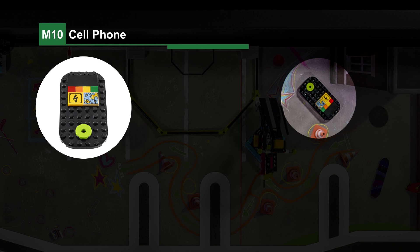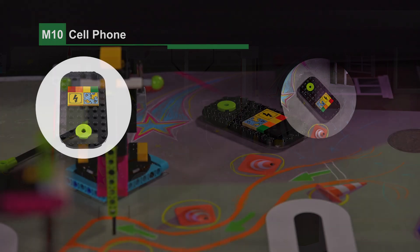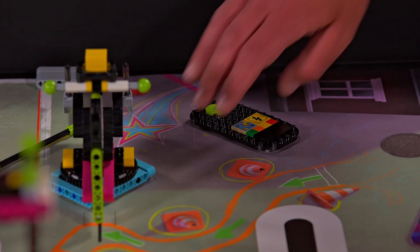Mission 10 — Cell Phone: the robot flips the cell phone white side up.